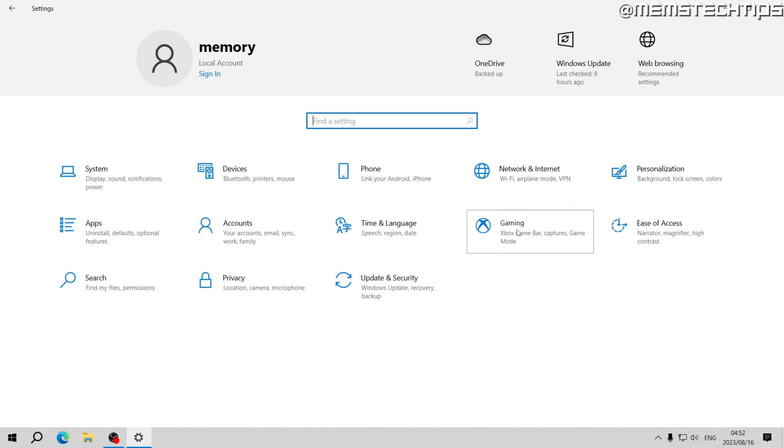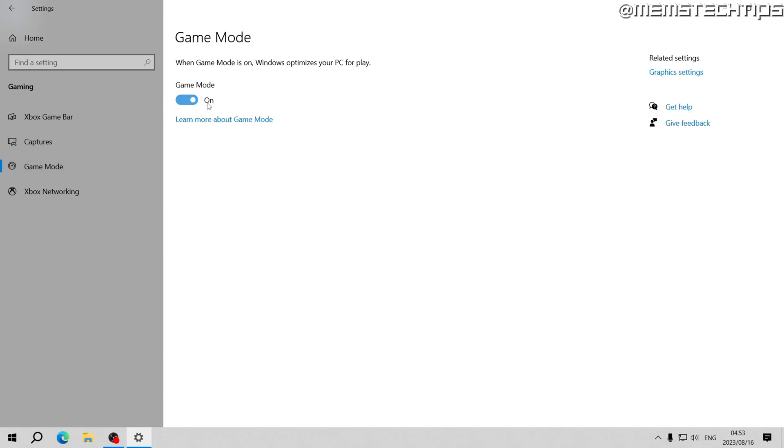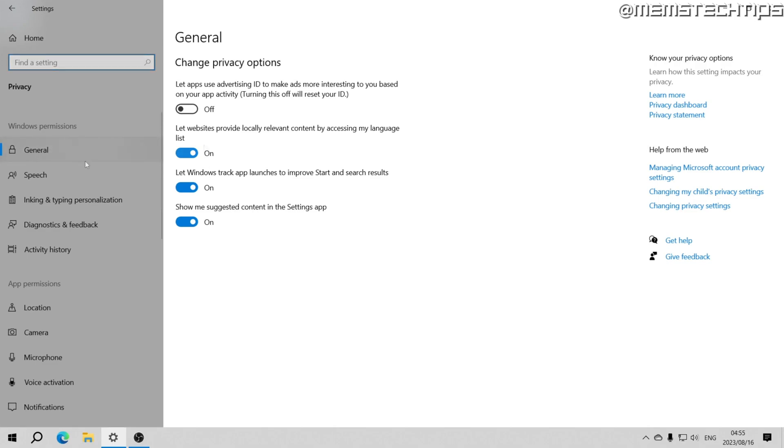Go back to Home, then Gaming. I personally don't use Xbox or the Xbox Game Bar so I'm going to disable this, but if you use the Xbox Game Bar obviously don't disable it. Then click on Game Mode and make sure Game Mode is turned on. Some people say it improves performance, others can't see any difference — I'd suggest playing a few games with it on and off to see if you notice any difference on your computer.